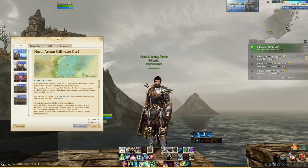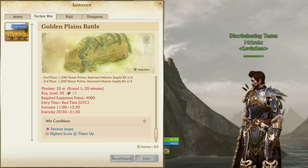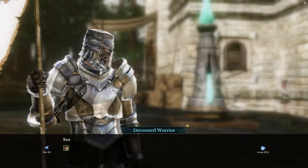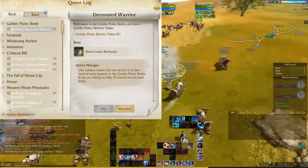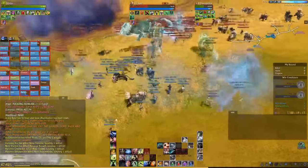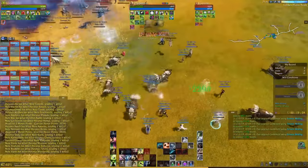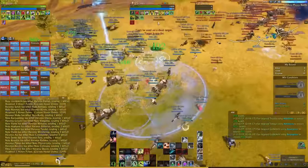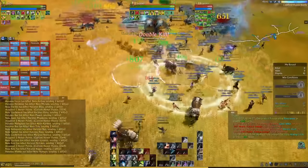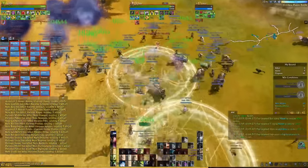If progressing your gear is a big priority, get to 4,000 gear score so you can participate in the Golden Plains Battle — a 100v100 PvP deathmatch. Each day you get a quest that gives you a 1,000 labor recharge just for participating, win or lose. You also get a minimum of 1,500 honor win or lose, as well as infusions. You can do Golden Plains Battle a maximum of three times per day but only receive the 1,000 labor reward once. It's a bit of a laggy shitshow but very rewarding regardless of outcome — check the instance finder for available times.